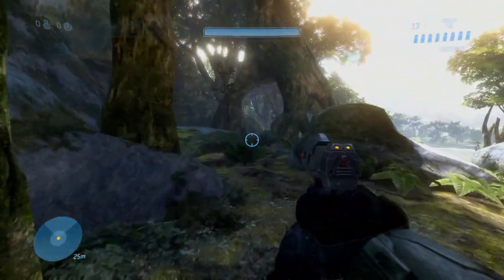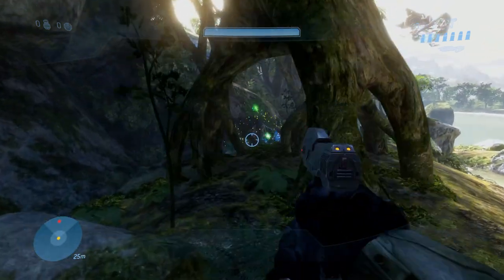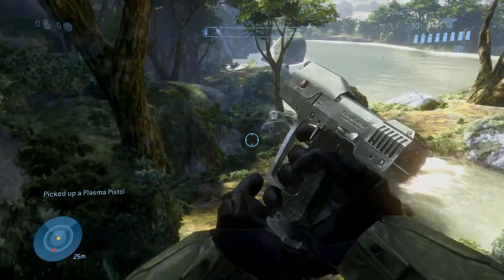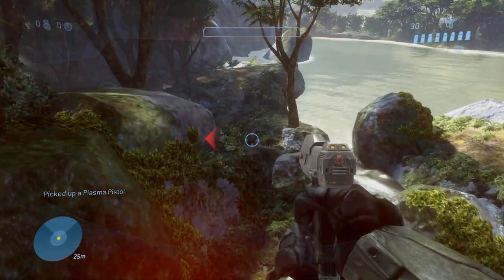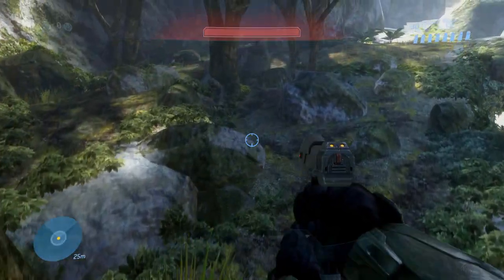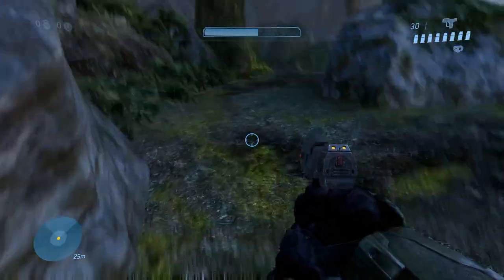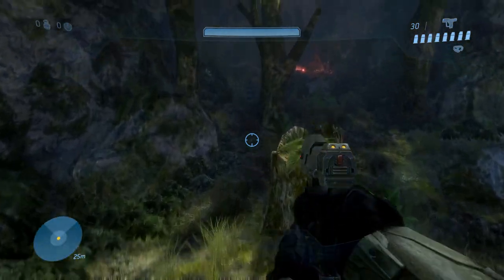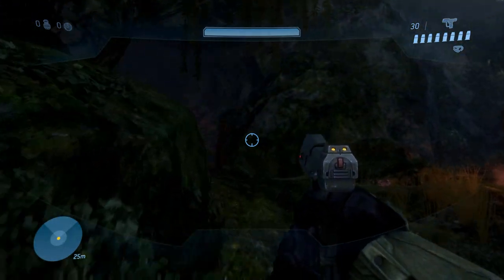There will still be some grunts and a brute behind you, but the brute will not notice you. Just headshot the grunts and take a plasma pistol. One grunt probably won't kill you but he brought down my shields. We're hoping they give us a plasma grenade, but unfortunately I didn't get any grenades, which makes this a little bit harder but not too bad.